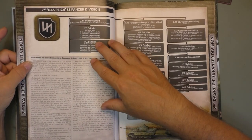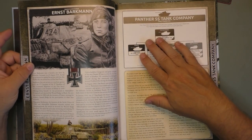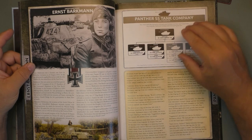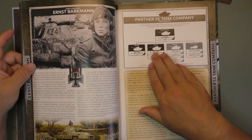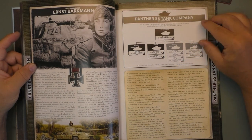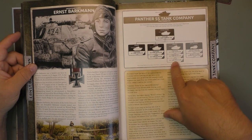Here you get the 2nd Das Reich SS Panzer Division with all the formations and units. Then we have Ernst Barkmann and the Panther SS Tank Company. Those Panthers are cheaper in many ways in total cost, but their ratings also change. The good thing about having a Panther SS Tank Company is you can have your headquarters as Panthers, one platoon of Panthers, a second platoon of Panthers, but you get the choice to put a couple of Tigers instead. And if you decide on a third platoon, you can put Panzer IVs or Stugs within.